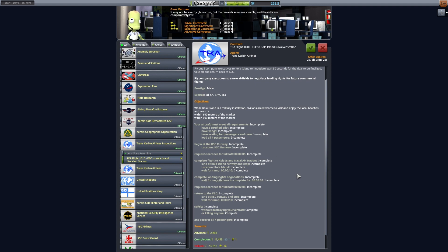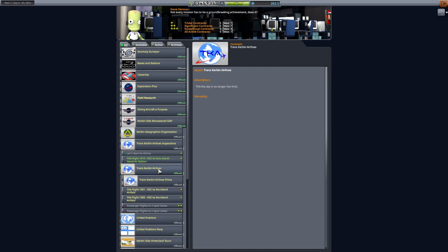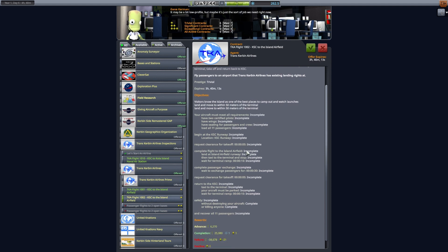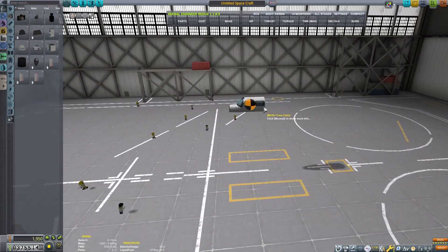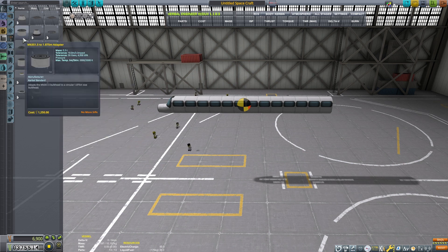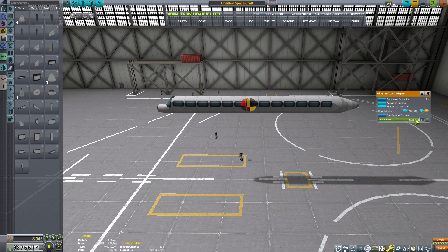Now I'd like to get started by expanding our transportation services. We have multiple contracts to fly criminals around. This first one is actually to work with the Kerbin Navy - we need to take four guys to the Kola Island Naval Air Station, which should open up some future contracts. We have two other passenger contracts to haul Kerbals to the island airfield and back. We can do all of these missions in the same flight, although that's going to be 23 passengers, and this last contract requires two certified pilots - 25 Kerbals in all. Jeb and Val will get a chance to fly together.